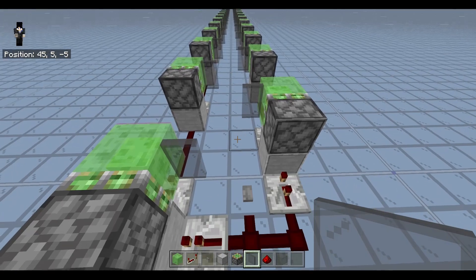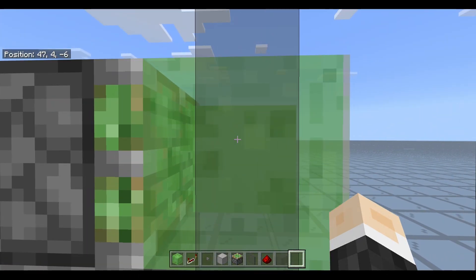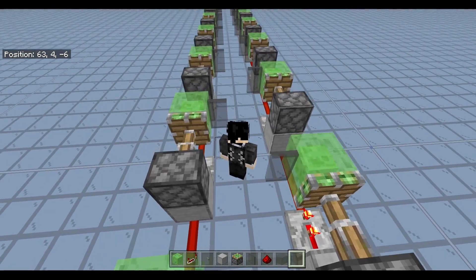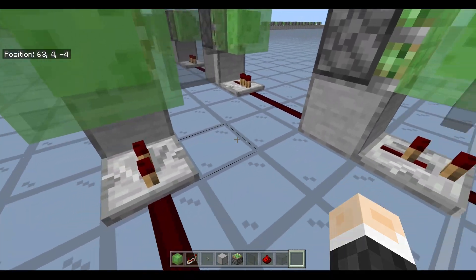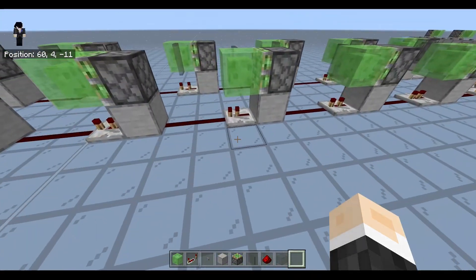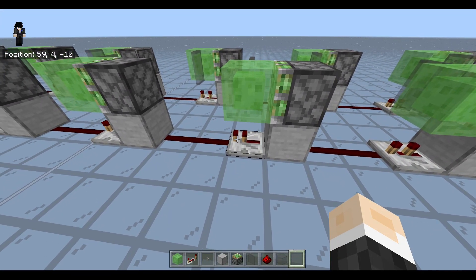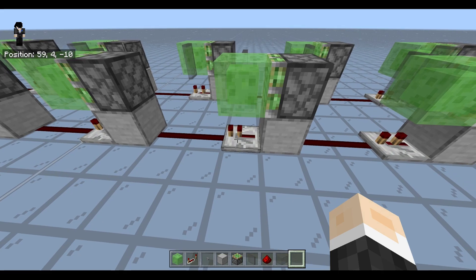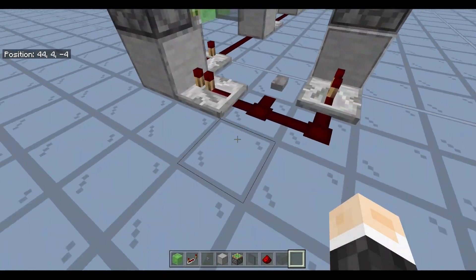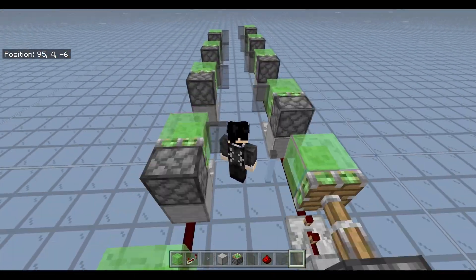Alright, this looks about complete to me, so let's get to using it. First, you're just going to want to stand up right against that glass pane and press the button. As you can see, I apparently didn't complete it correctly — I got stuck somewhere. That's good that this happened actually: you probably did a repeater timing wrong, so you could have forgotten one. I'm just going to adjust it right here and try again. Mistakes happen. And there we go — perfect.